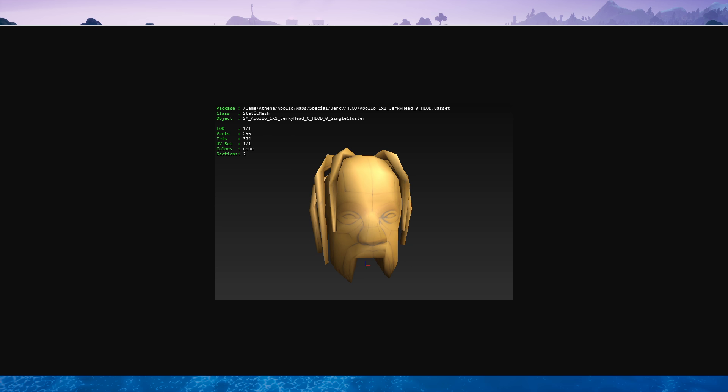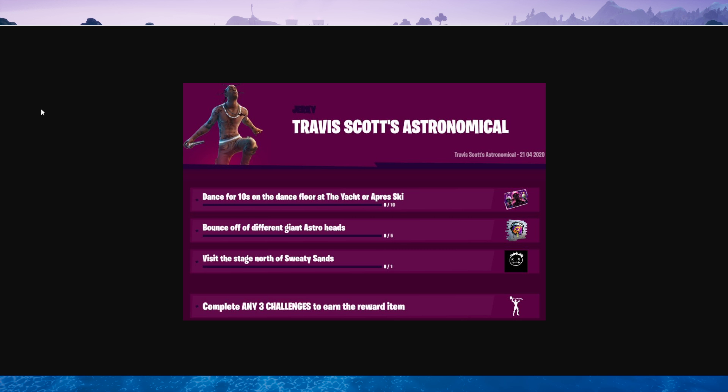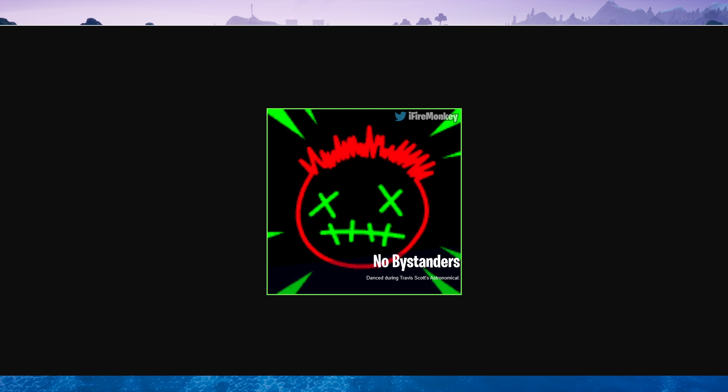Here is another image of the head — this is what we just saw in-game. And this is the finished stage for the Astroworld concert. We will see a preview of this in-game in just a moment. For the Travis Scott event, there will be a free challenge pack so we can get some free stuff from it. Here are the challenges, and if you complete all of them, you will get a free emote. He will also have two achievements for the event — one is to dance during the event itself.